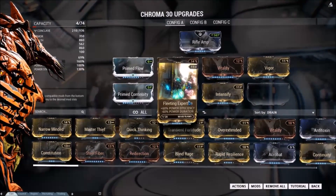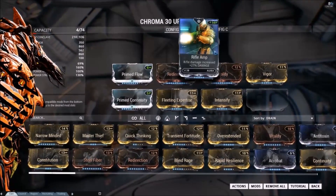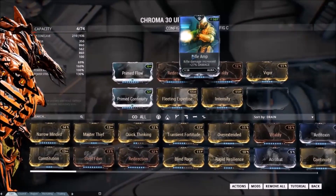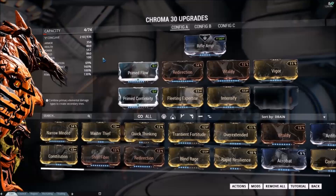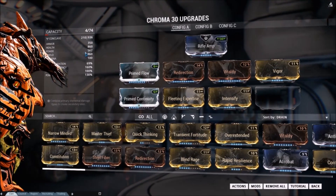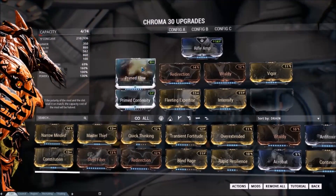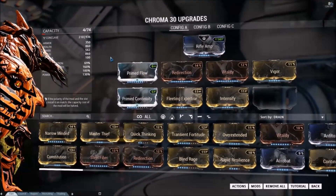So we're still at about 69% power duration with that going on. I do have Rifle Amp just because he has a V-polarity, but I'm probably going to swap that for Energy Siphon because he seems a little bit more caster. He does have 562 power with that Prime Flow, not even at max rank, so that's pretty good.